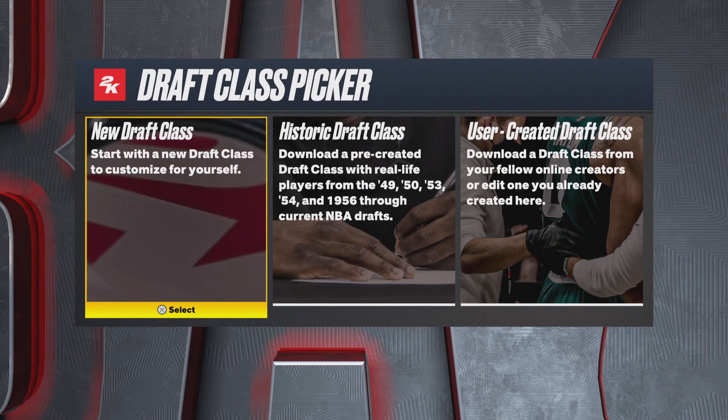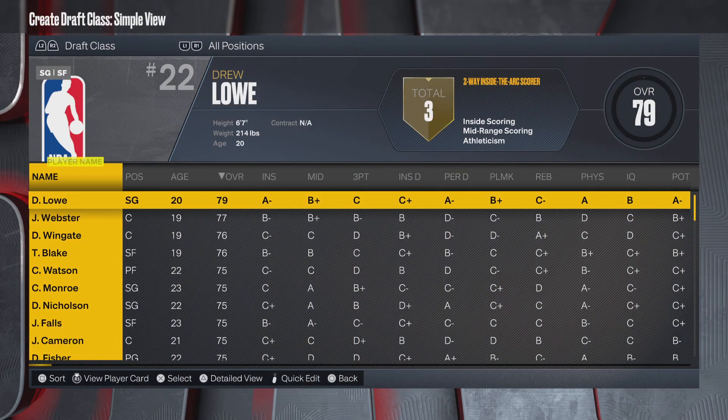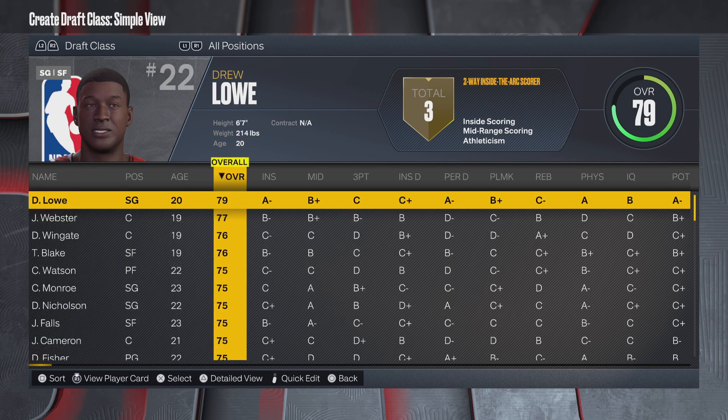You can do NBA or WNBA. We're going to click on New Draft Class, which will generate a bunch of fake players. Here you can see everything about them — the overall, what they look like, what school they went to, their size, and so on. One of the first things I look at year to year when I start to see how it matches up is the total number of badges.